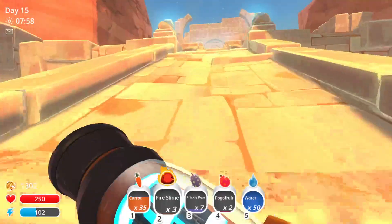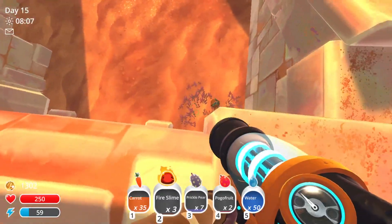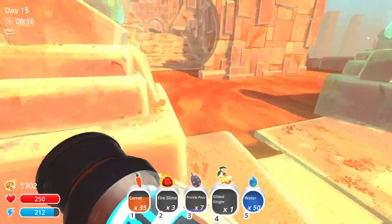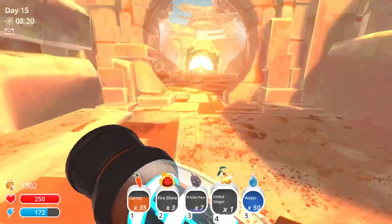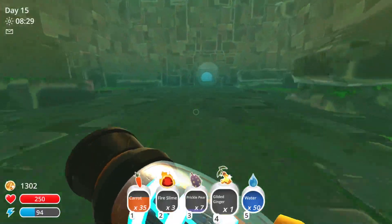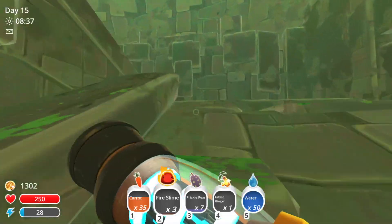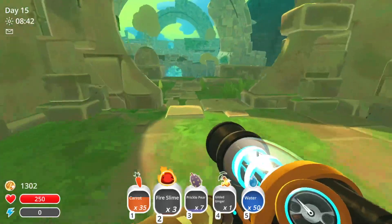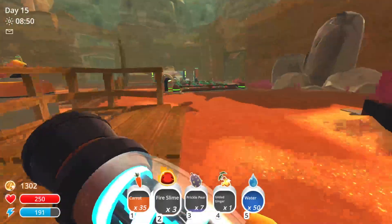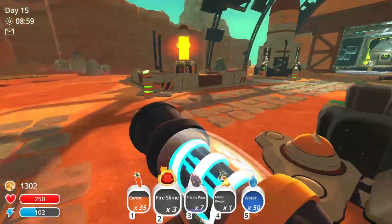I'll go ahead and get back to base and get these fire slime guys set up, then I'm going to end off the stream. No way — another gilded ginger! Why are they always here? I'm going to check this before I end off the stream. I'm going to get back to base, set up the fire slimes, deposit my fourth gilded ginger. This is just getting absurd now — the fact that they're all showing up where I could get to them, first of all, and the fact that they're showing up at all.